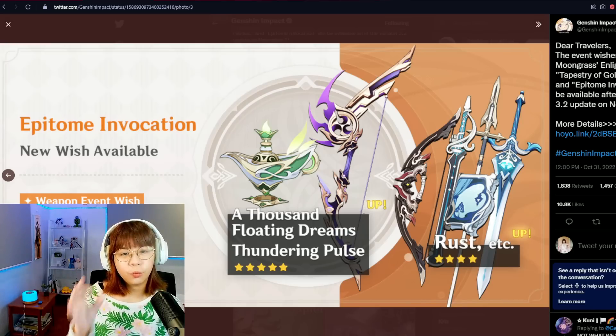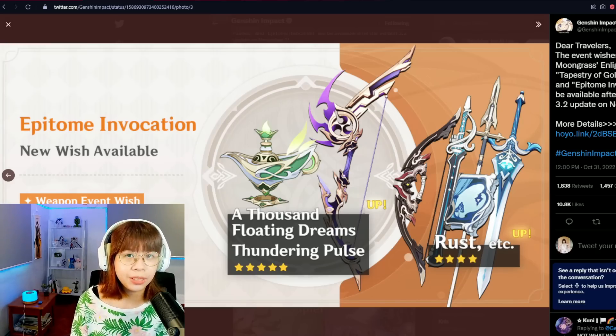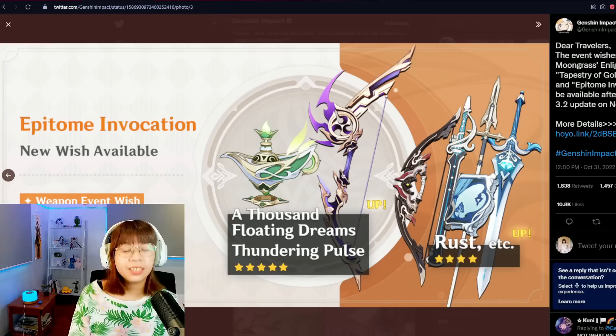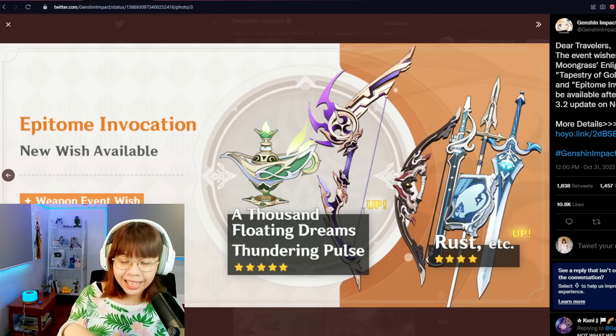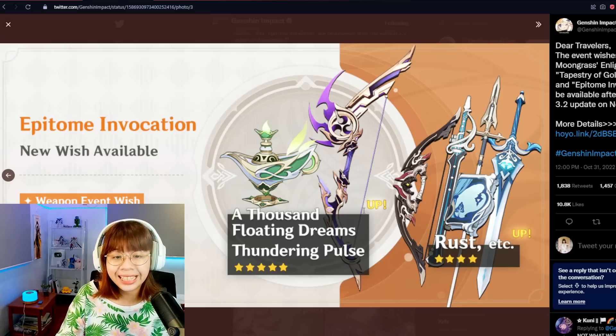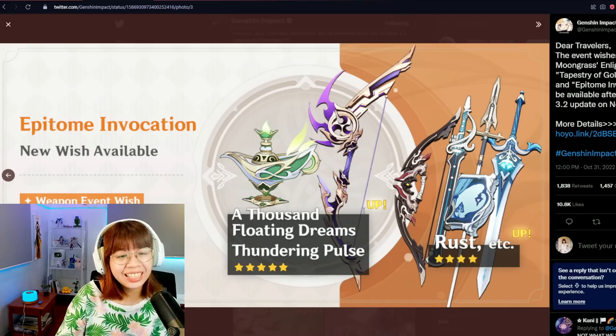Going to the four-star weapons: the Widsith is a really nice addition — a very strong four-star weapon that can actually compete with five-stars on many catalyst users, and it'll definitely be great for Nahida too. Then there's Rust, a good consolation prize for Yoimiya if you don't get Thundering Pulse — at R5, Rust beats out most other options for her. The Favonius Lance is also a good ER weapon generally for supports to help battery your team, and even situationally for some DPS units. The Flute is very meh, and the Sacrificial Greatsword, while niche, is easily outclassed by other claymores.